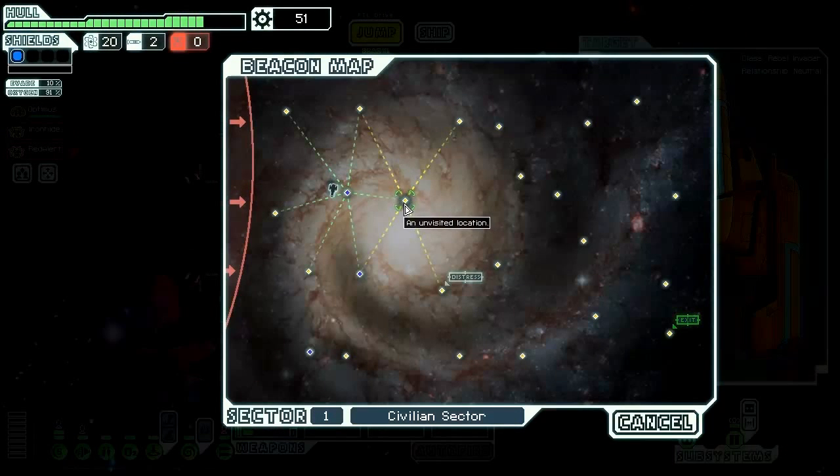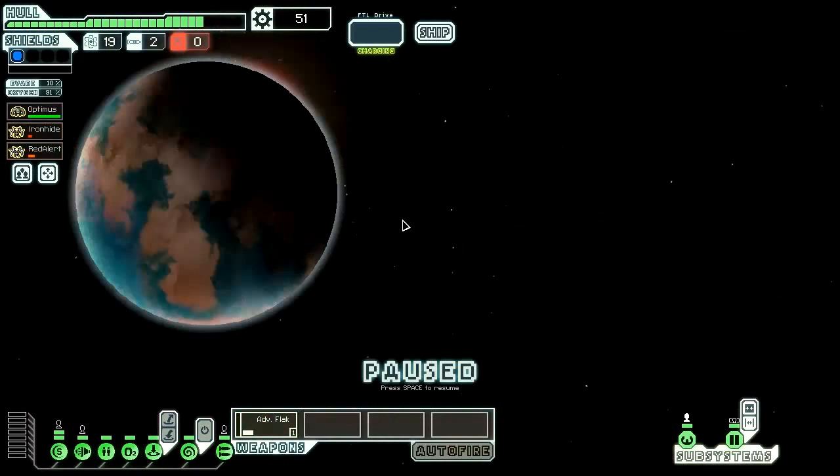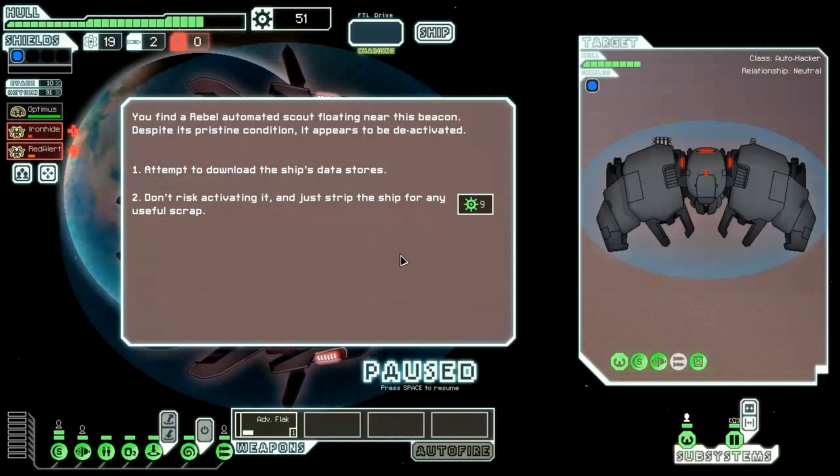I think we're going to jump down here now. You find a rebel automated scout floating near this beacon — despite its pristine condition, it appears to be deactivated. We could attempt to download the ship's starter stores, or not risk activating it and gain nine scrap. It's got a heavy laser and some kind of chain ion weapon. We're going to attempt the download anyway.